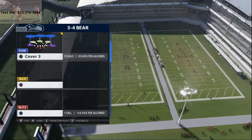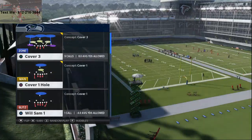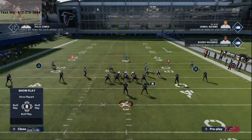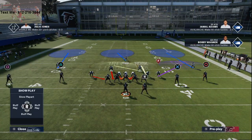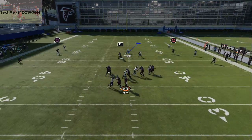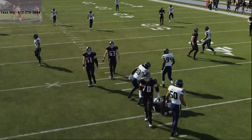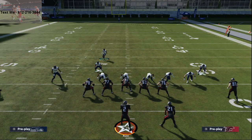We're going to show you a blitz today out of 3-4 Bear. All you're going to do is pick Cover 3. The setup is to pinch your defensive line, baseline press coverage, crash your defensive line down. You're going to then blitz both linebackers on the left side of the screen, as you can see right here, and then keep it contained. At the snap of the ball, you're going to scream with A-gap pressure from that nose guard. Most of the time, you want to have your fastest guy at nose guard — most of the time it's going to come completely free, though sometimes you will get a little bit caught up.